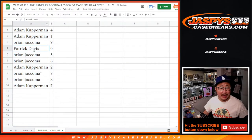Adam with four and one, Brian with nine, Patrick with zero, Brian with five and six, Adam with two, Brian with eight and three, Adam with seven.